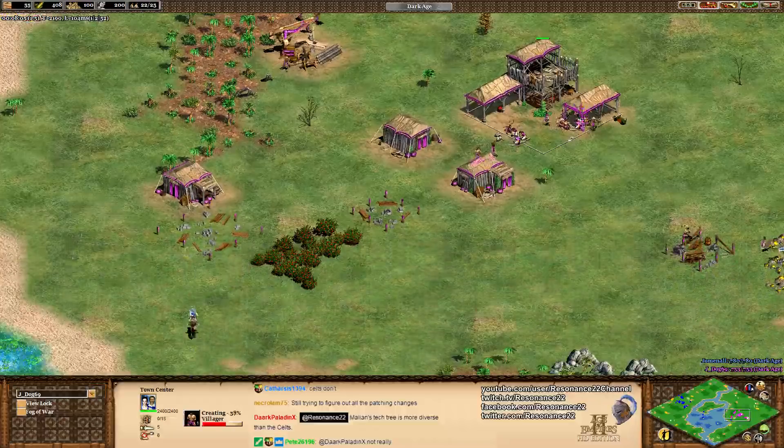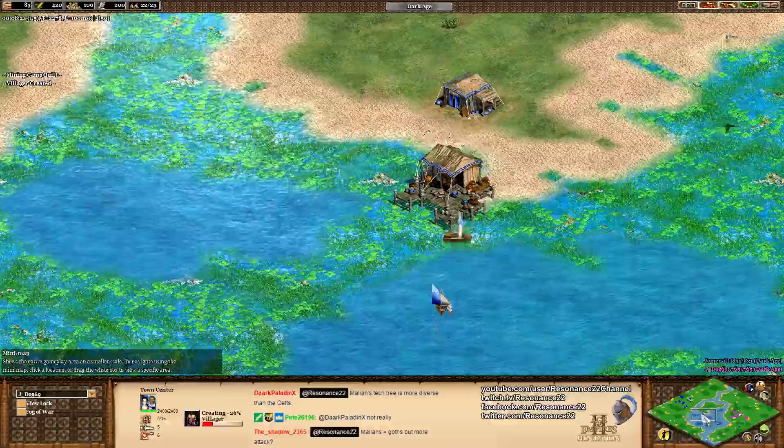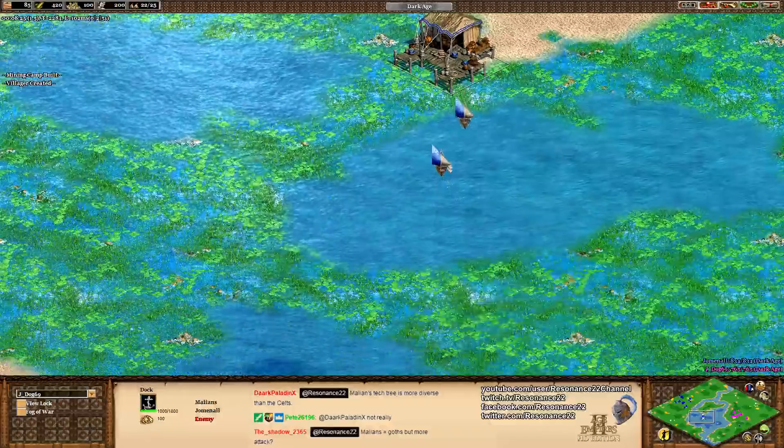J-Dog is putting down a barracks and a mining camp. He might be going for a fast Castle Age, or maybe this is going to be an archer push — not clear yet. J-Dog is putting down a dock. As long as he doesn't make more than two fishing ships, I think he's going to be fine. Losing the scout does deny him a lot of valuable scouting information, but I think it evens out because J-Dog lost a villager early on.